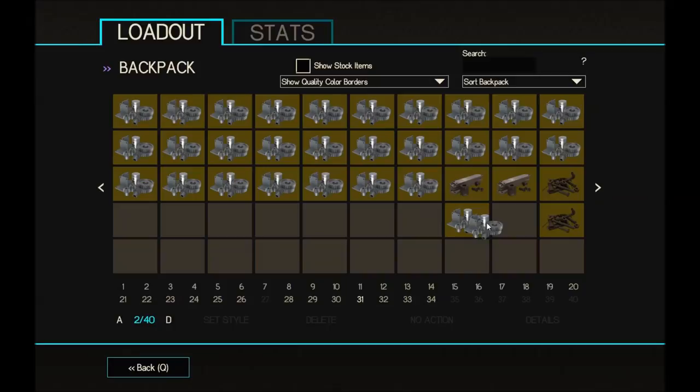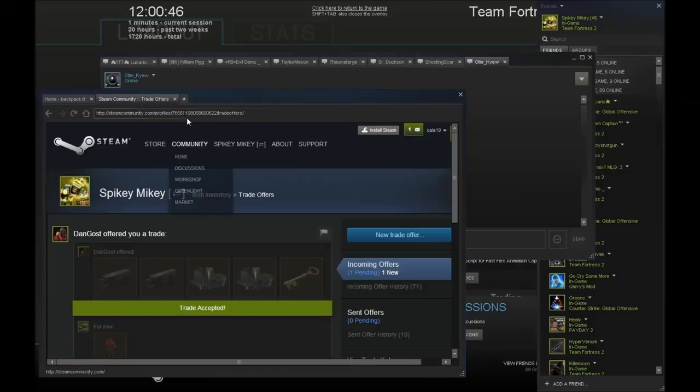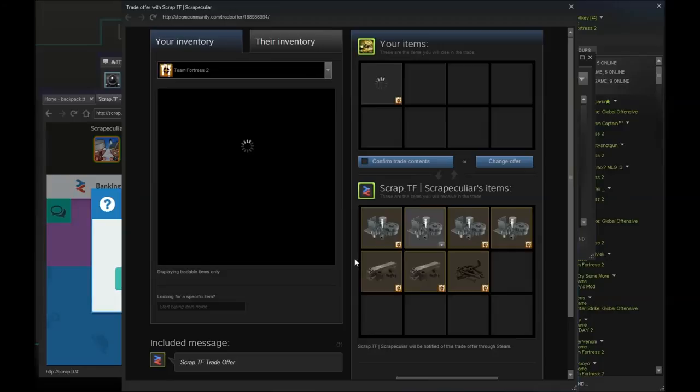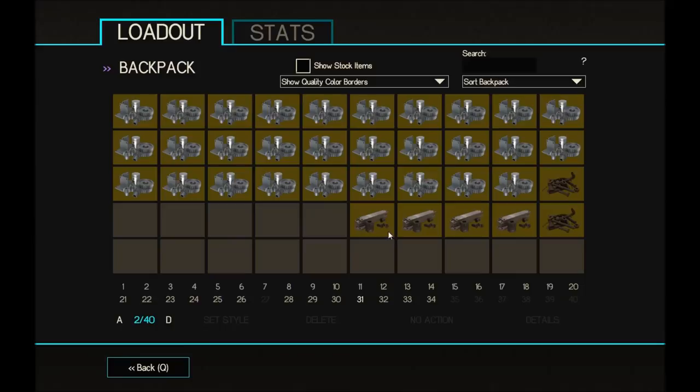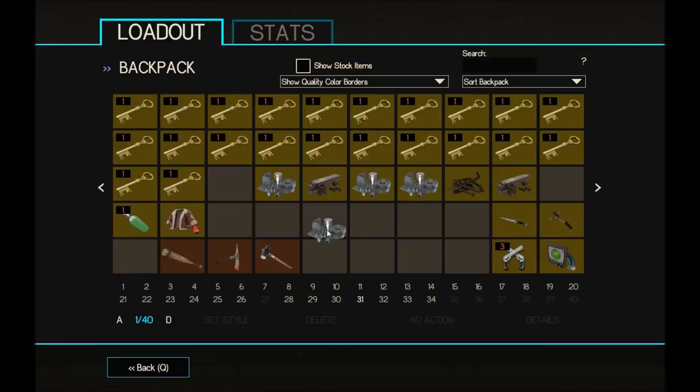We're getting loads and loads of metal which is nice, except it's not because I need to buy keys and scrap.tf don't have keys. I was just selling my strange Hillbilly Speed Bump for 4.77 ref using scrap.tf because I can't sell it any other way — it's falling in value because it was a new misc in the new crates.